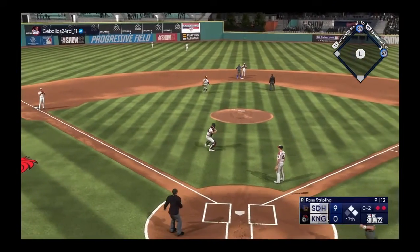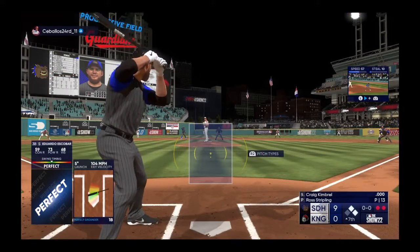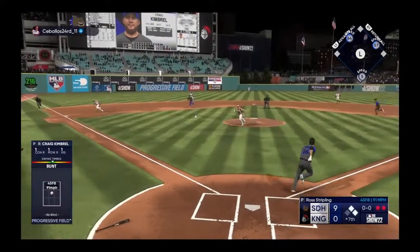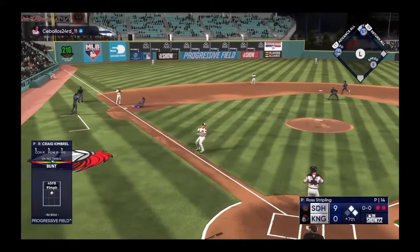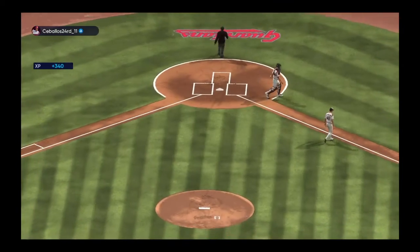He'll score easily — it's 9-0! First and second with two outs. Craig Kimbrel the next to hit — and a sack bunt — toss to Turner, inning ends, and that stops the bleeding.